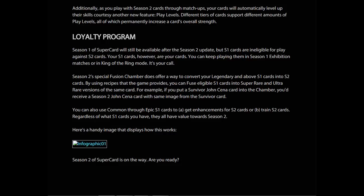By using recipes that the game provides, you can fuse eligible S1 cards into Super Rare and Ultra Rare versions of the same card. For example, if you put a Survivor John Cena card into the chamber, you'd receive a Season 2 John Cena card with the same image from the Survivor card. You can also use Common through Epic S1 cards to get enhancements for S2 cards or to train S2 cards.